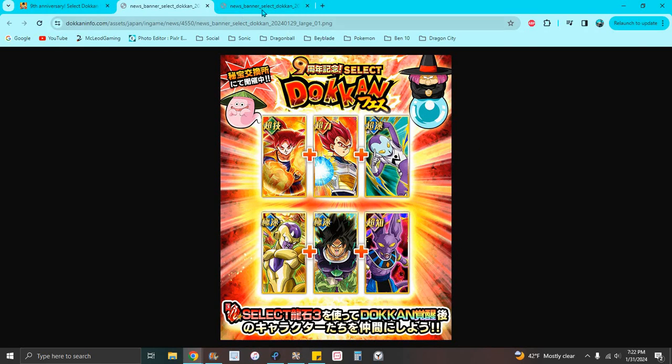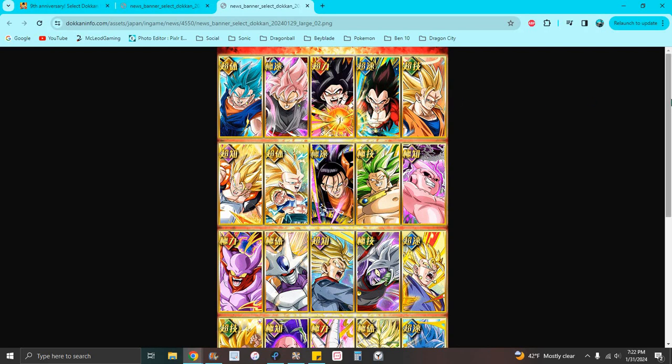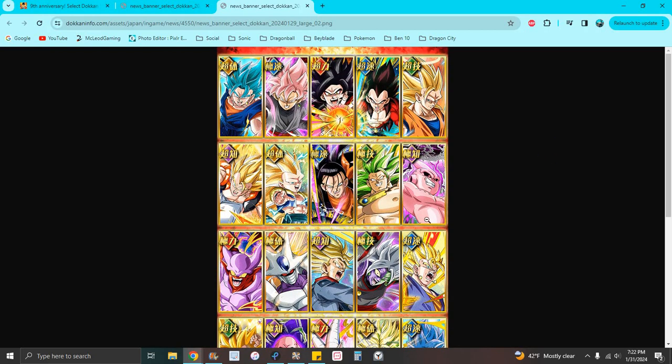For this banner, there are always some really good choices. Blue Vegeta is still really good, Goku Boy isn't too bad — he's still pretty good. These two are still pretty much on par, both still pretty good. Android Goku is still really good, Gojita is still really good. As for Posse — don't get him unless you're missing a unit. Like for me, I keep any extras as SSR.